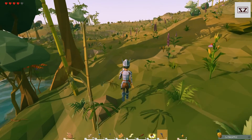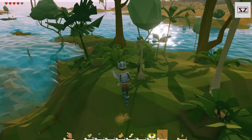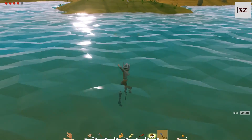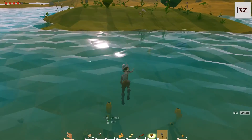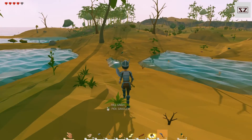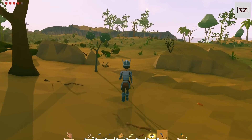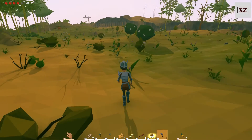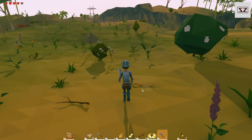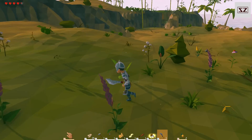I'll get a couple of those, and I'll quickly swim over here, hopefully. Bit of a leg spike. Now there's not much on this little island piece. So if you're going to build here, this would be sort of ideal to build on.